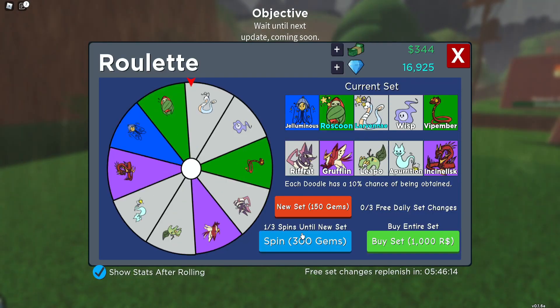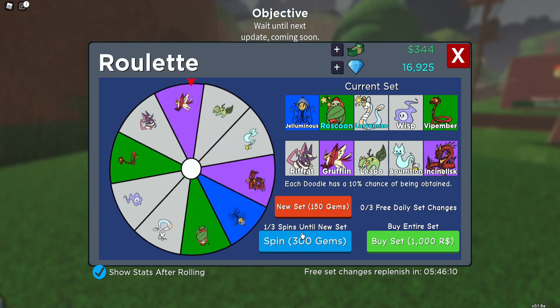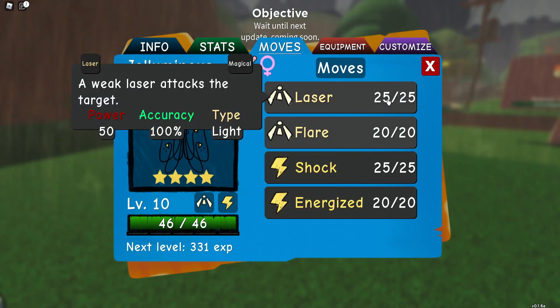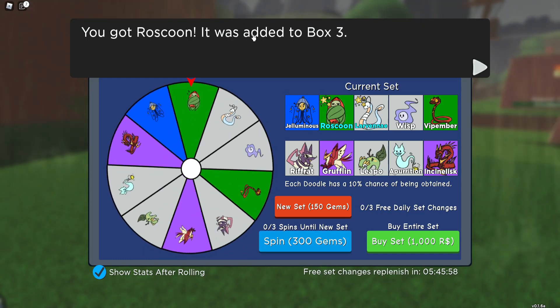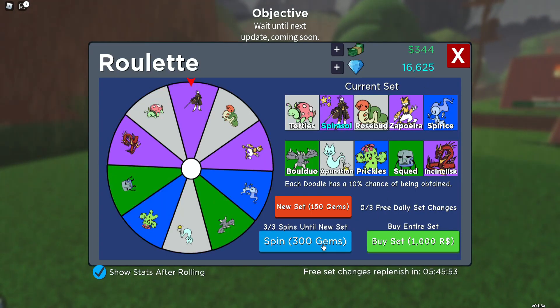No — I'm good, I don't really want that. Come on, Jelluminous is the main thing here. I'll take my Pember or Incenalisk. Jelluminous — yes! Four stars, it's not amazing, but it's pretty good. Another Raw Spoon, okay. No thank you — we've already burned through quite a few gems.